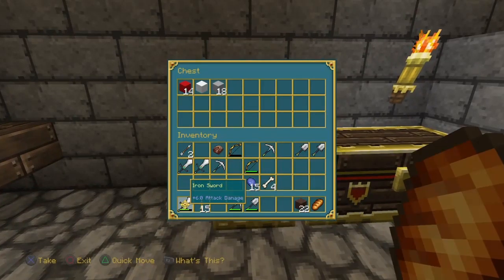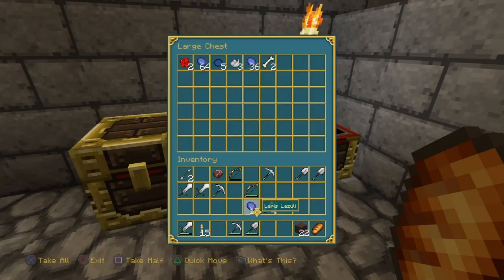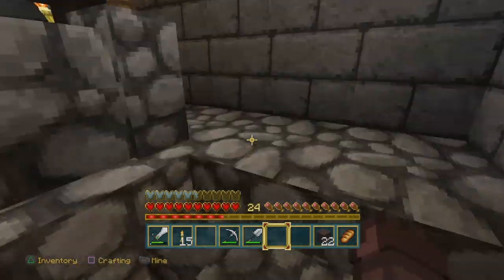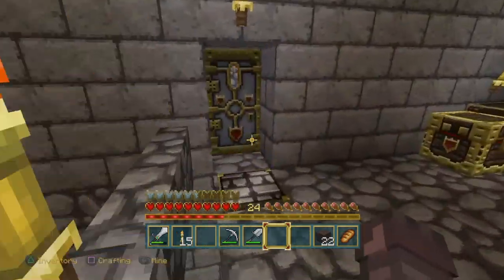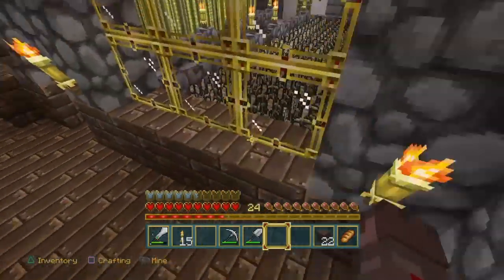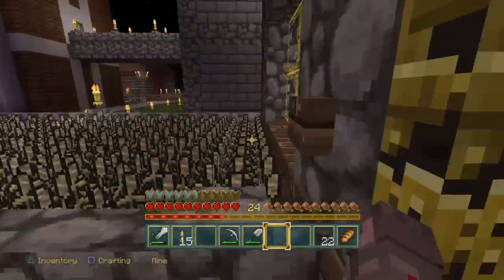How many pieces of stained glass do you want? Well I've only got two windows at the moment, and I think it's a three by three. Three by three, right? So 18. Yeah, it's a three by three.